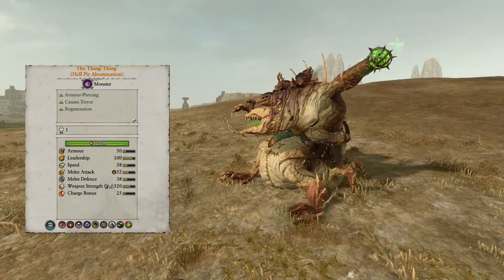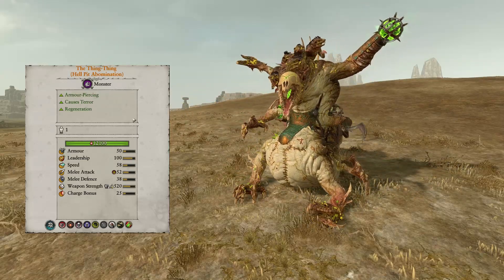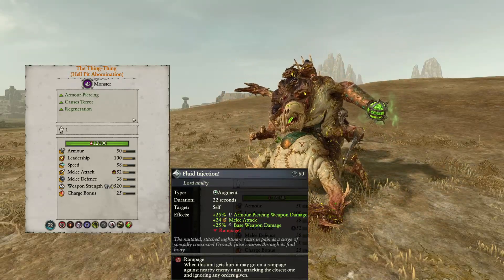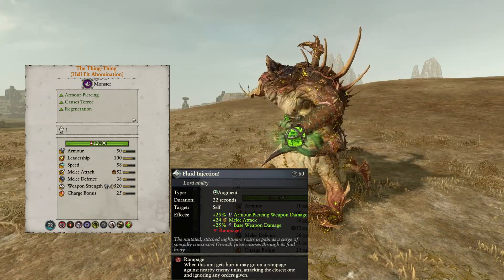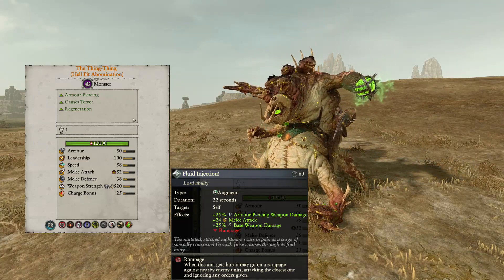The main differences for the Thing Thing is that it now has poison attacks and an added ability called Fluid Injection, which increases armor-piercing damage, melee attack, and base weapon damage for the unit, but the unit starts to rampage. You should still use this unit in frontline engagements — just send it in, activate the ability, and watch it wreak havoc.